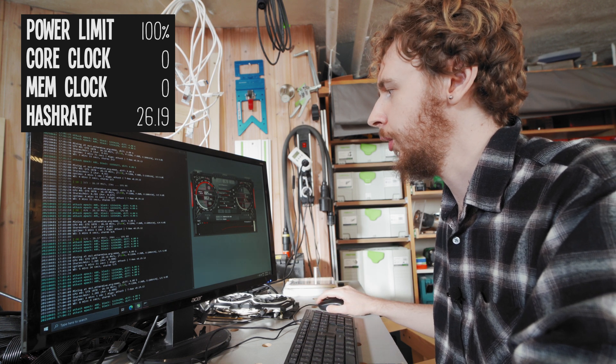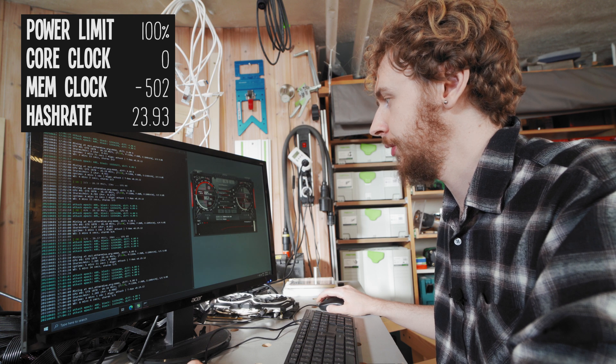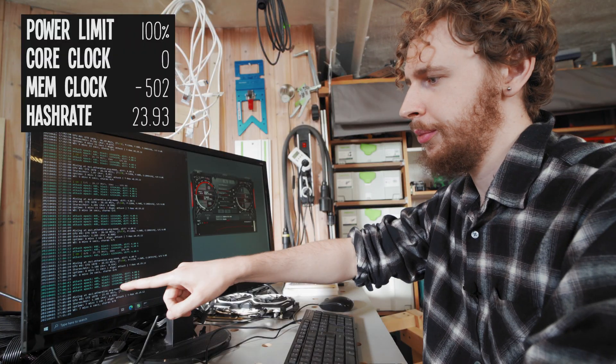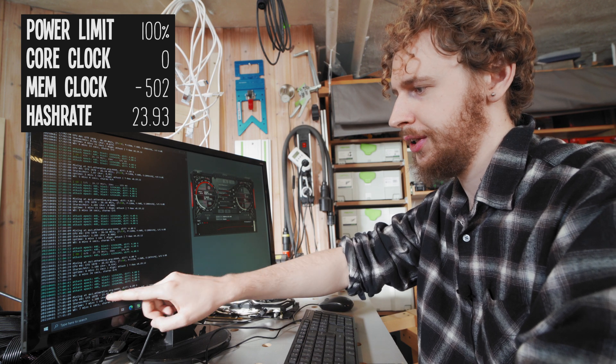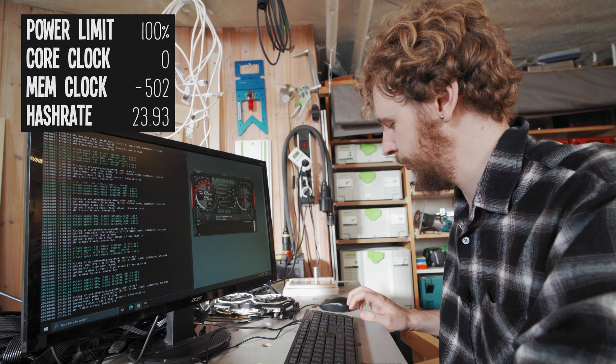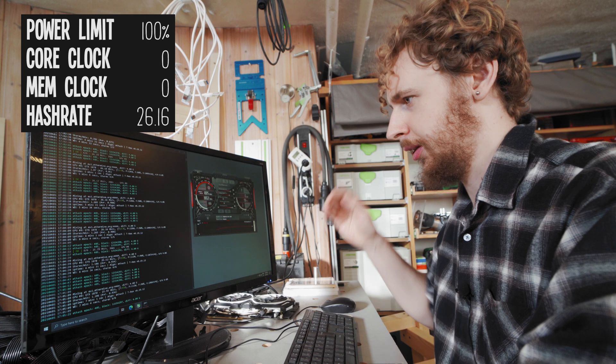The first thing I always do is pull the memory clock all the way down just to see what happens. I can see we're immediately starting to lose some hash rate — we're down to 23.93 — so I'm just going to put it back to zero, apply that, and let it settle back again.